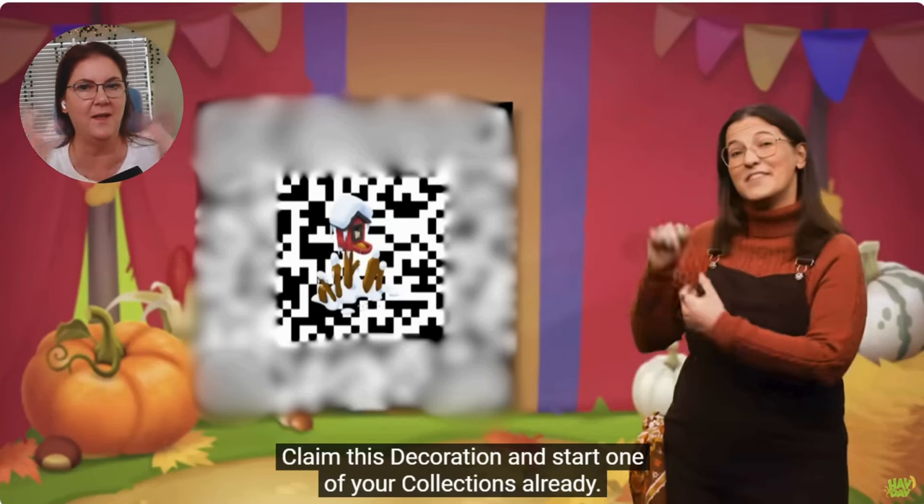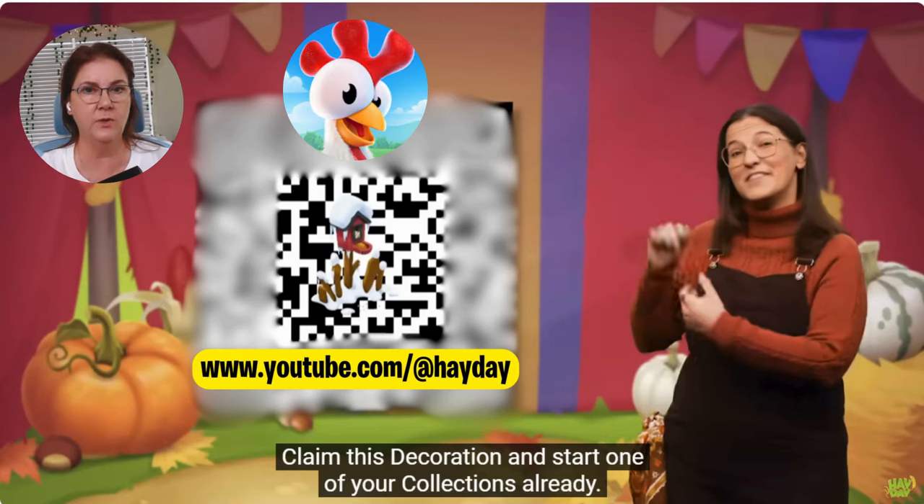Remember when I talked about the free deco? Here it is — this is how you get your bird houses. They are free, guys! All you've got to do is go to Hay Day's YouTube and watch their video. You can scan the QR code with your phone or device — you'll need two devices to do that — or you can click the link in the description of their video to get this free deco, and you can get it for each farm. The way I did it: I log into Hay Day, go out of that, then I scan and get the deco for that farm. Then I go back into Hay Day, switch to the other farm, go back, and scan again. That way I get one of these fabulous bird houses for every farm that I have.